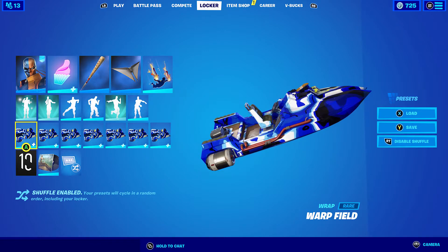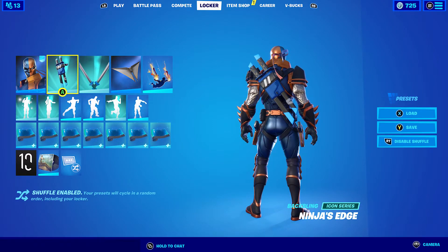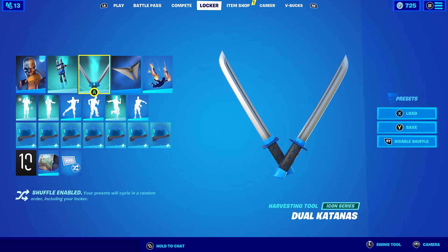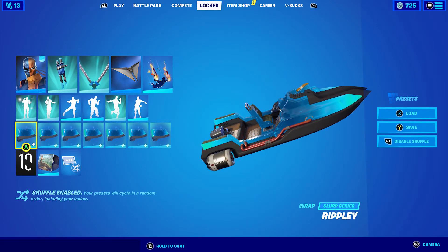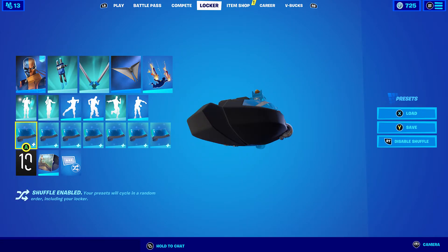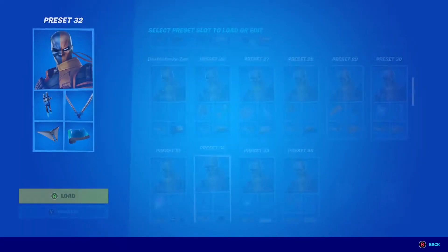We have the next combo, which is the Ninja's Edge back bling and the Dual Katanas pickaxe, which is basically part of the Ninja set. I decided to go with the Ripley wrap. I do really like this wrap — it's probably my favourite blue wrap I own, to be fair.